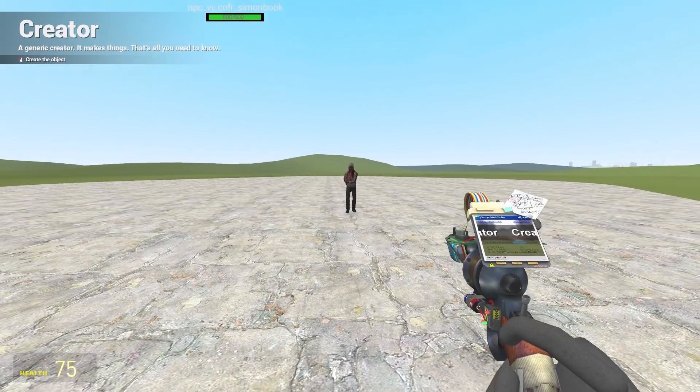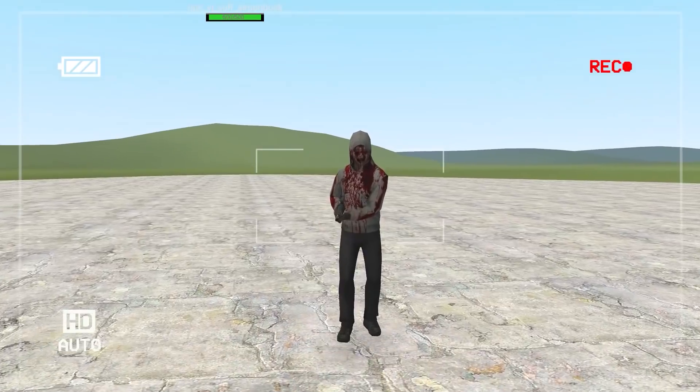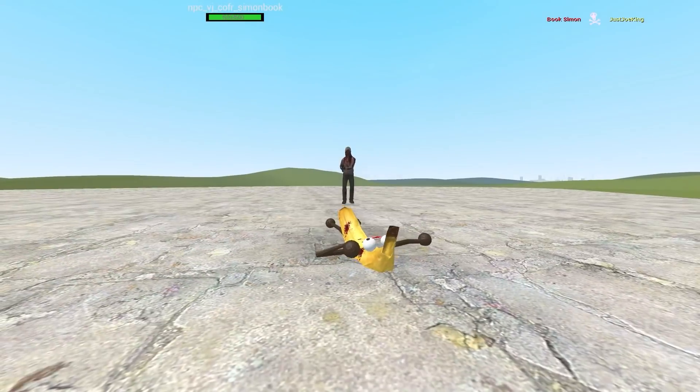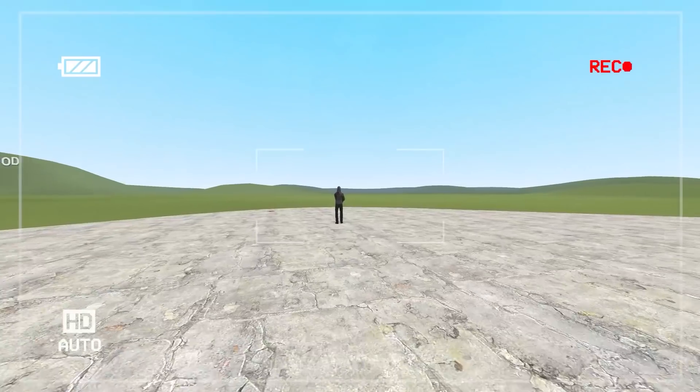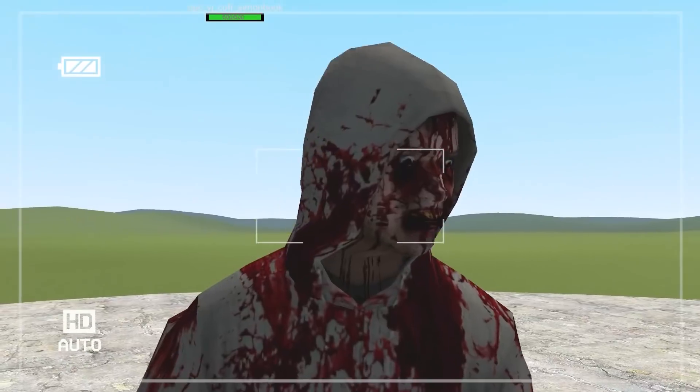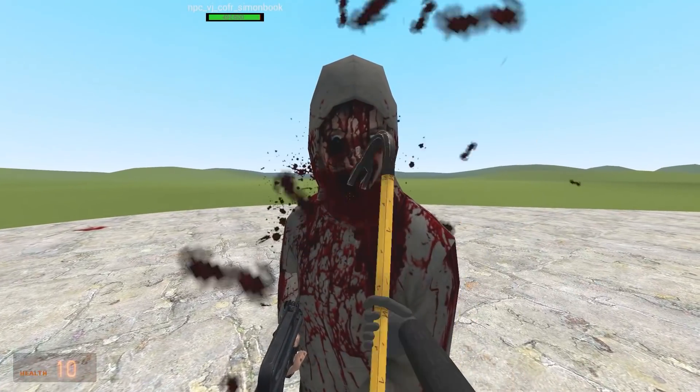Up next we've got Book Simon. Simon's got a gun — he's not very accurate though, with 500 health. Look at his face. He got me a couple of times, right in the stem. Simon, can I have a look at you? We can sneak up behind him. What's he wearing? Oh God, that face. I don't like it. He's got yellow teeth. Is he British? I can say that — I'm British.